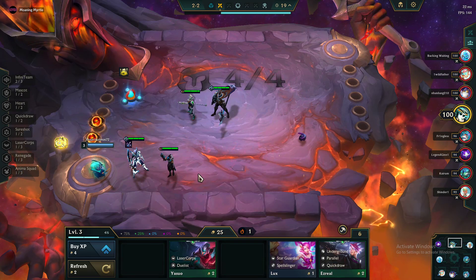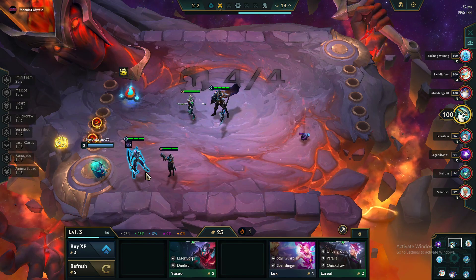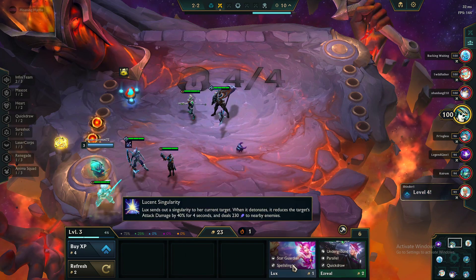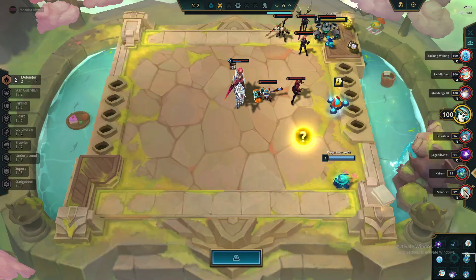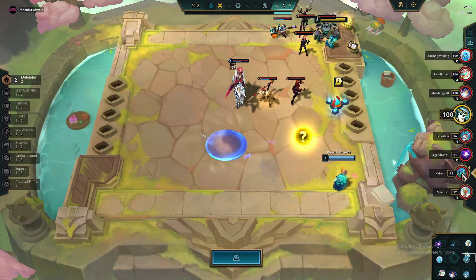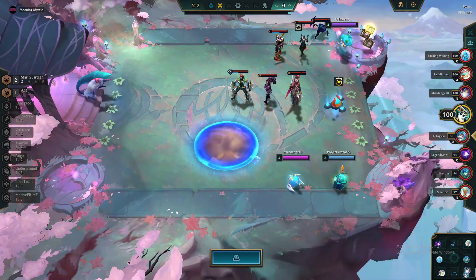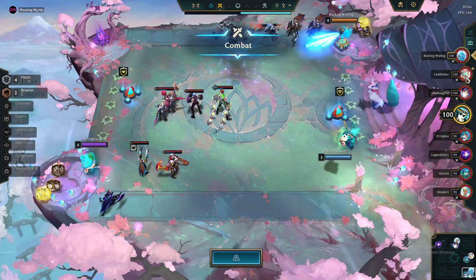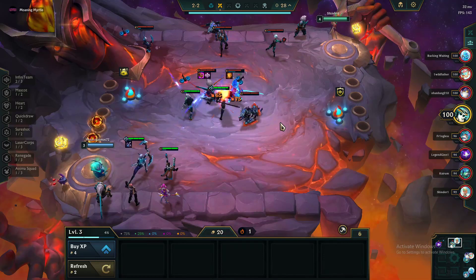Could just be a Sure Shot game then. Maybe we'd have to sell her at that point. We're not gonna hit 30 so just buy all of them. Okay, we got an Infiniteam — Tomi hasn't taken it, Cybernetic. Two Star Guardians, one item, and Heart. What do I need to get? Okay, defense.